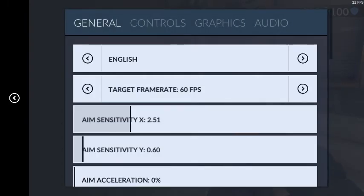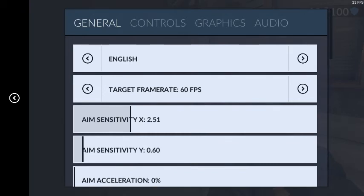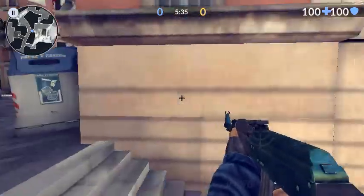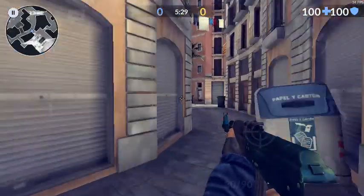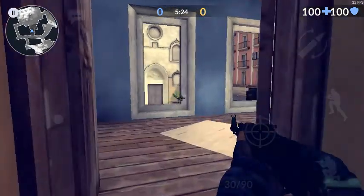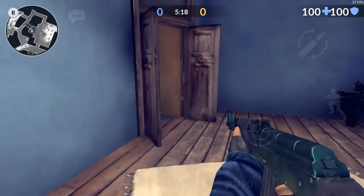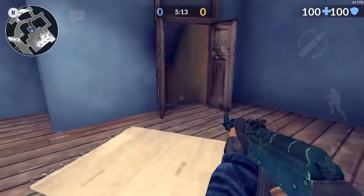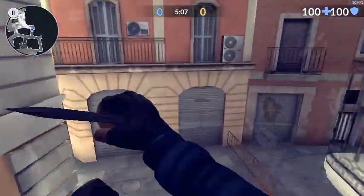Sensitivity X is set pretty high — not the highest, but high enough so I can aim and lock onto people coming from behind me. In my experience, people come behind you a lot in this game, so you want to be able to turn around quickly and get that kill, especially if you play in a tournament.